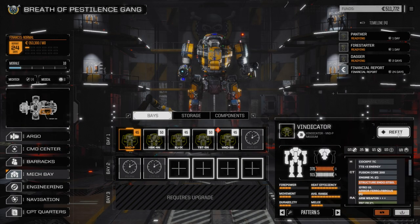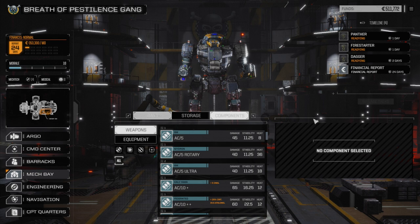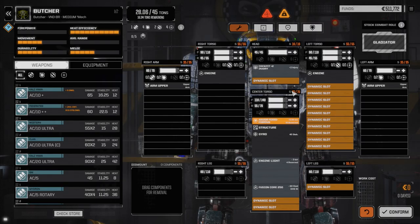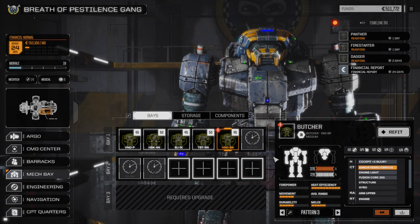Next, we want to pull everything off the Vindicator. Let's have a quick look at it first — we'll refit this guy. The Butcher is basically a Vindicator with a lot more hard points, which is awesome. We can run missiles on both torsos and ballistic in one arm, so it is a better mech. It also moves one initiative step ahead, and the armor is pretty good.